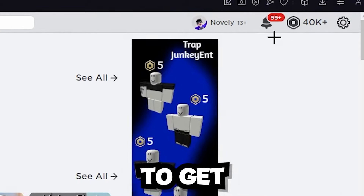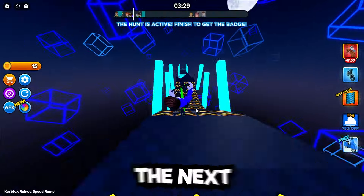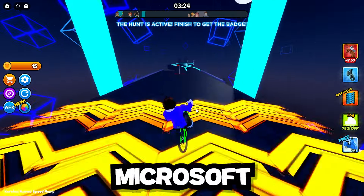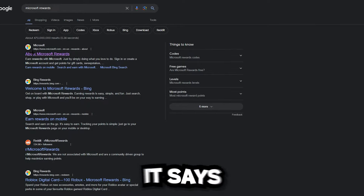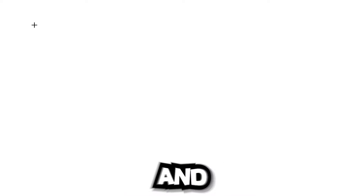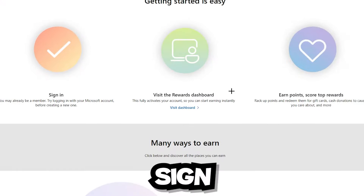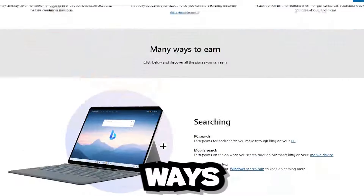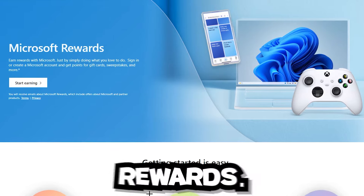I'm going to show you one more method to get Robux. Make sure you've followed all those steps. The next and final method in this video is Microsoft Rewards — search 'Microsoft Rewards' in your browser. You'll see a page that says 'Earn rewards with Microsoft' where you can sign in, view rewards, earn points, and score top rewards.